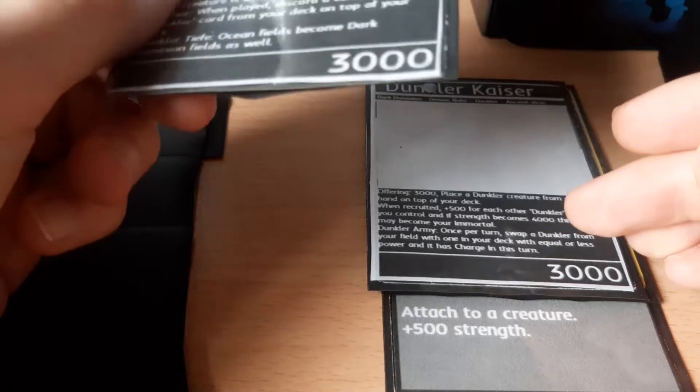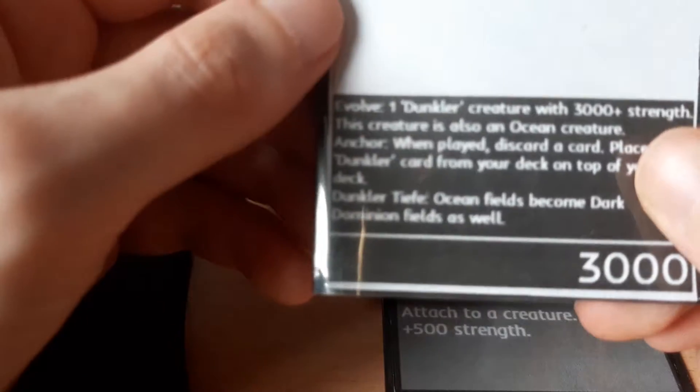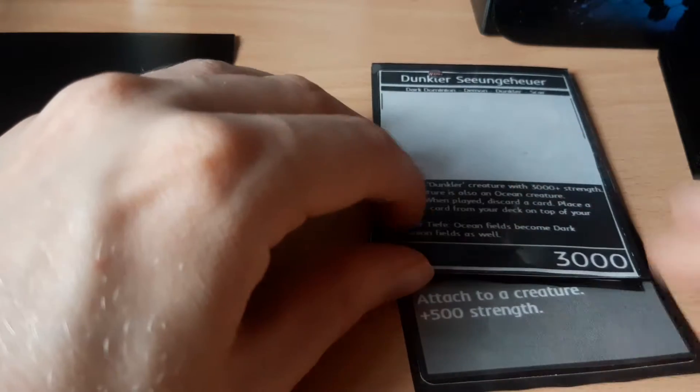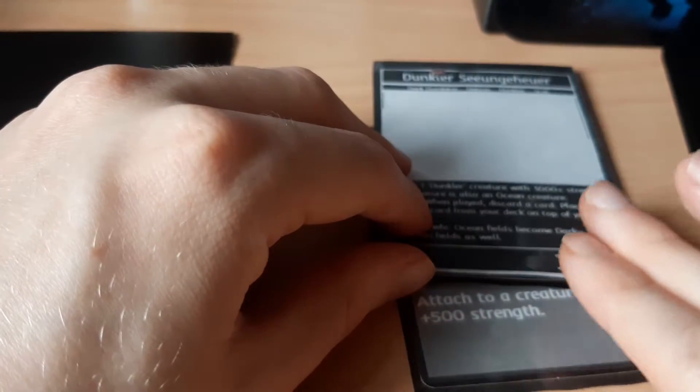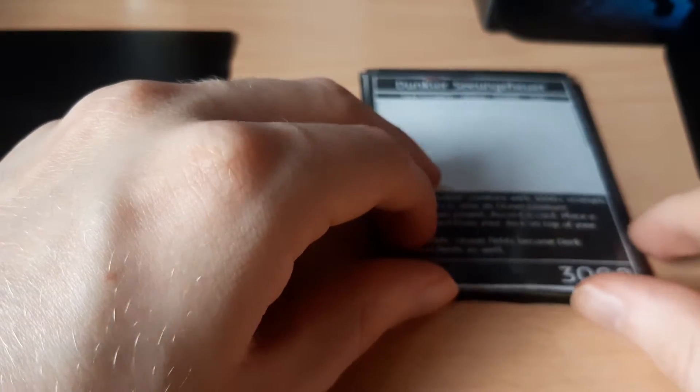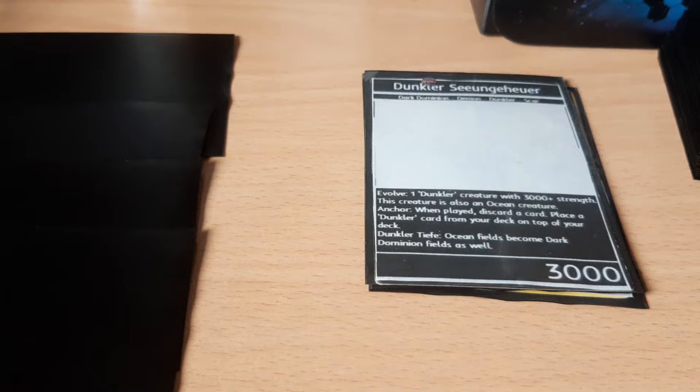Since we've just played this we can't do it this turn, so let's skip ahead a turn and play it now. This card essentially goes on top of that card. When a card is placed on top of another card, any cards attached to it are discarded. And then we can use this creature instead. You can also evolve supporters if you so desire.